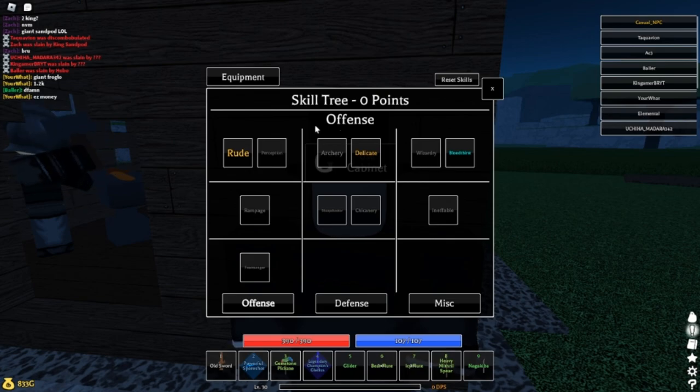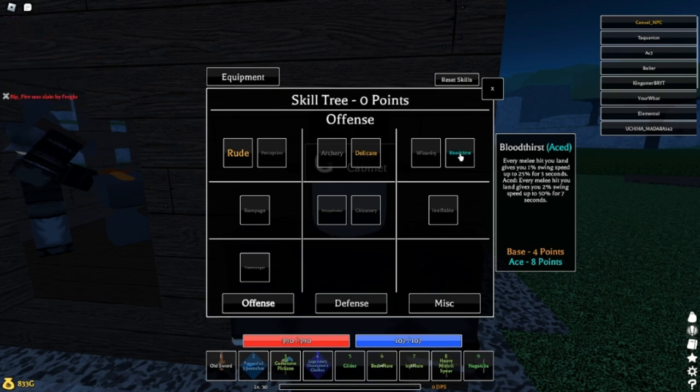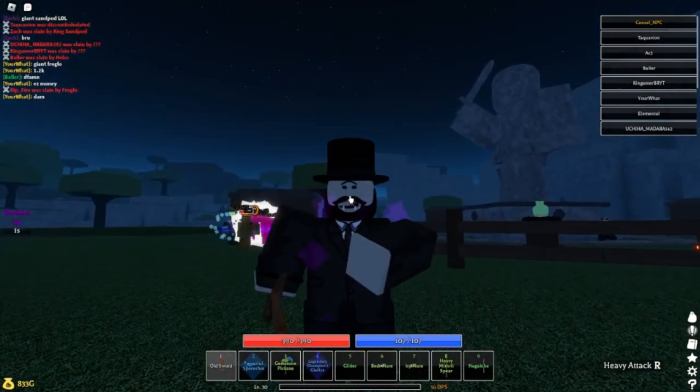Now that we've got the build overview, let's do the skill tree. I got Rude for slightly extra damage, Delicate for better crit chance and a higher chance of bleeding, and Blood Thirst — the ability where every swing you get faster swing speed, building up to 50 stacks. I also get Tenacity for that second life, and Rally so if you parry you get extra mana and HP.